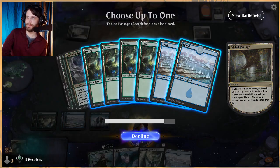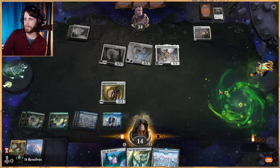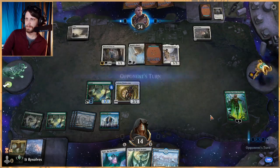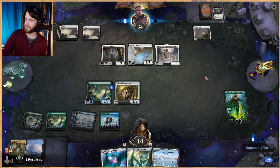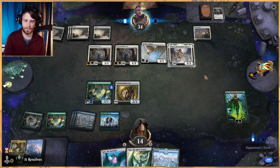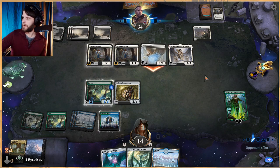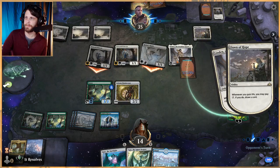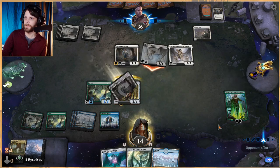We'll get a Forest for obvious reasons, and now we can make our move. No attacks here — we're just leaving up blockers, that's perfectly fine. Hopefully next turn we can do some major damage. I'm all too happy to block, so that's fine. They are drawing quite a lot of cards but Ugin the Spirit Dragon is really going to take down what they're doing here.